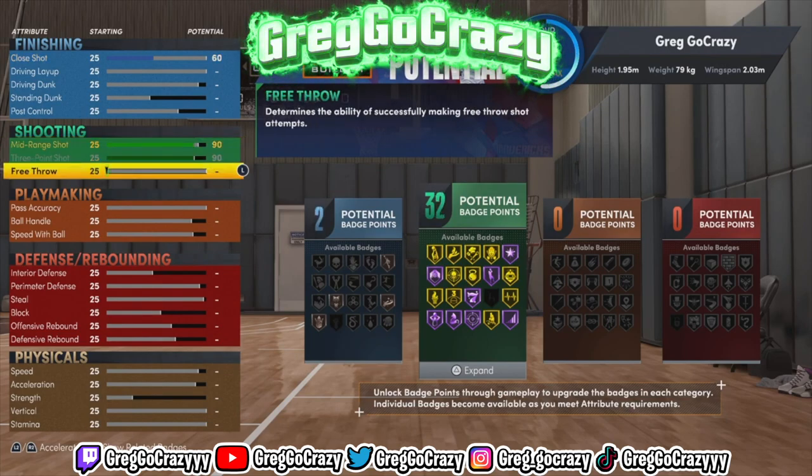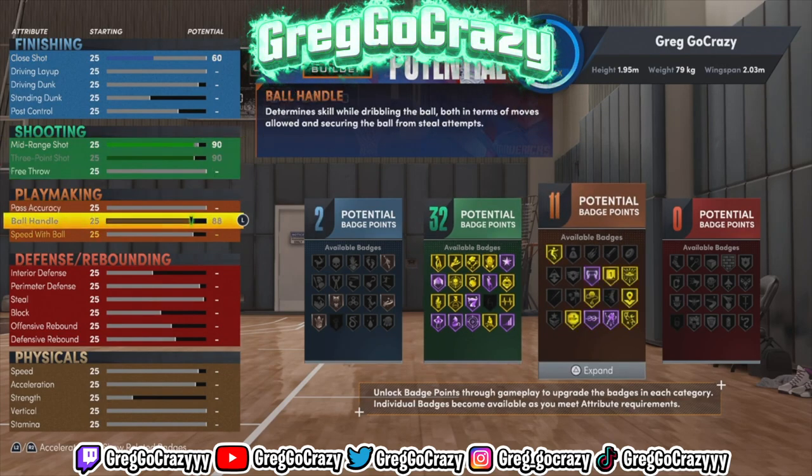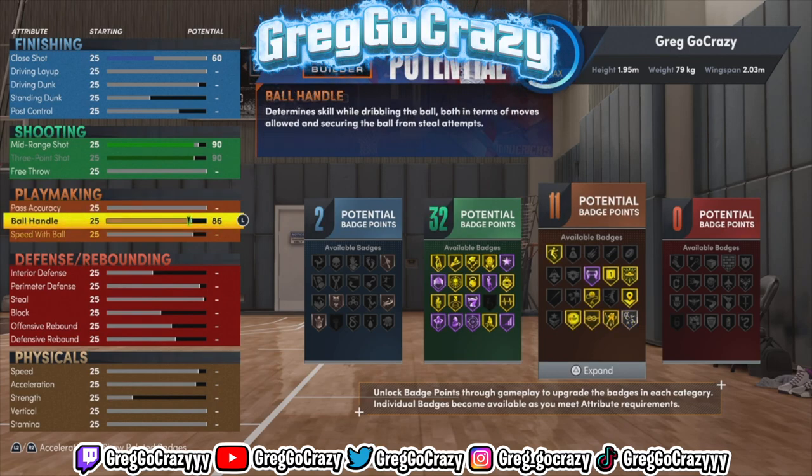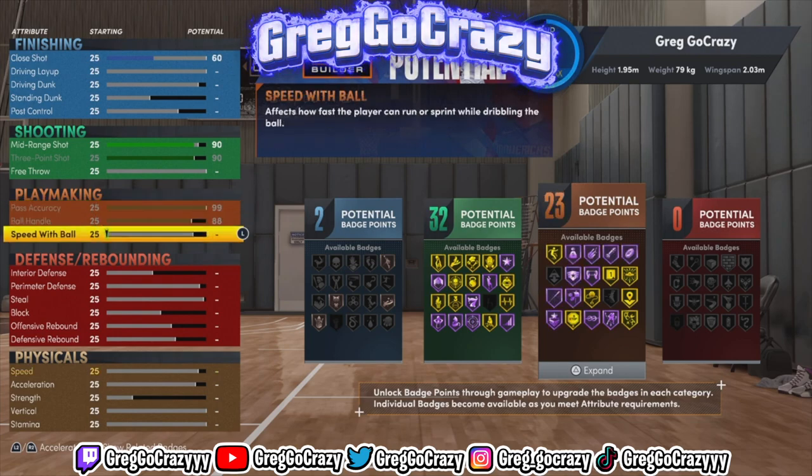They dropped mascots and jackpack One Nation, so this build will help you get those Season 7 rewards quicker than you think.